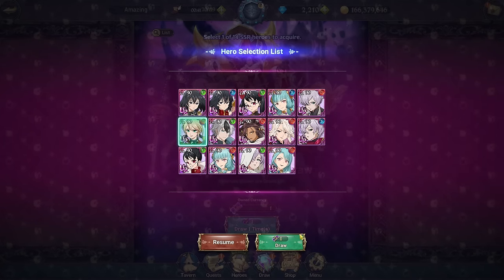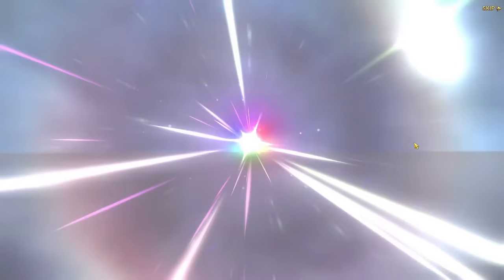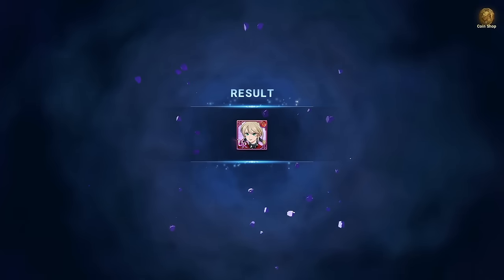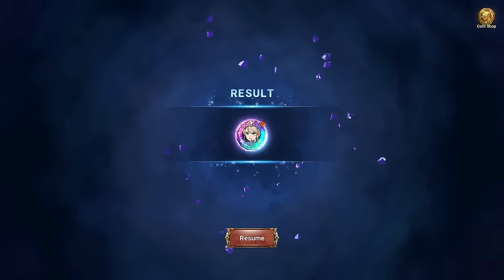On my own main account I'm going to be selecting red Roxy because I already have pretty much all the other characters at 6/6. That's going to be it for the video — I hope this was helpful and you guys learned which character to pick from this ticket. Remember you're getting two tickets: one from the special missions and one from the renovation event, so definitely take advantage of that. See you guys in the next one!